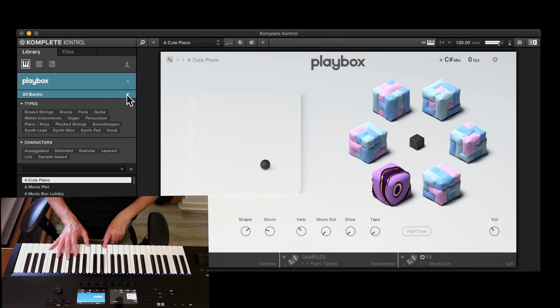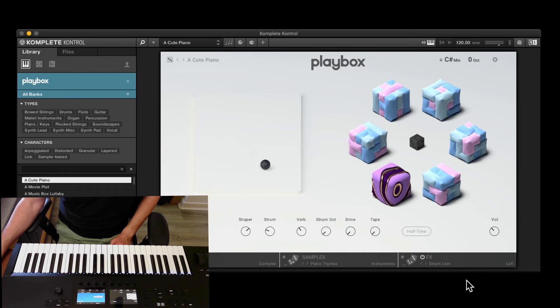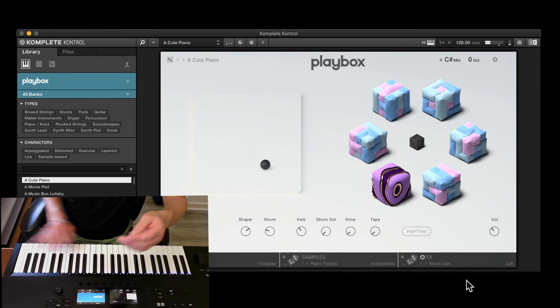The black keys do not do anything. It is a bit more useful to have the lighted keyboard so you know where you are. It used to show a keyboard to show you where the keys were but for some reason it doesn't seem to do that anymore. You can still use the pitch bend and the mod wheel — in this case the mod wheel is adjusting the bit crush.